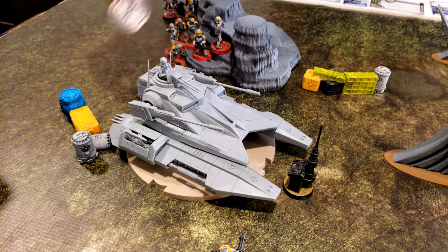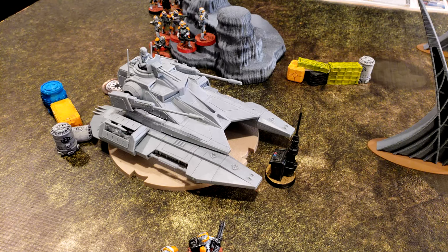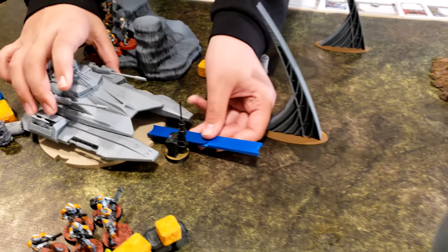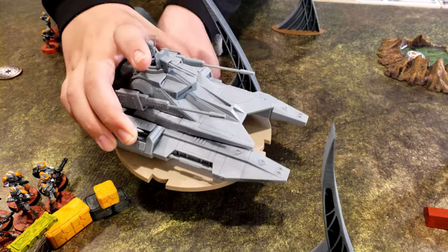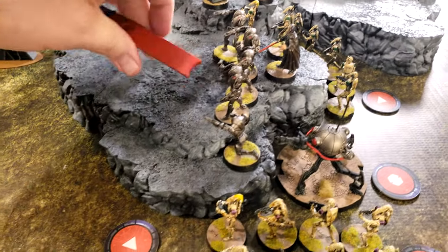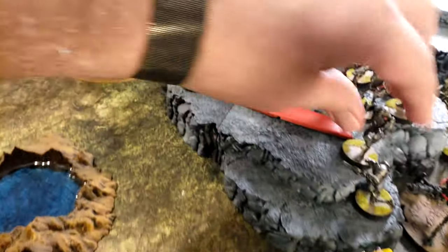We're going to activate the tank. It's going to take a dodge and then move up more to the center of the board. Next, we activate the B2s — they're going to move forward and then take a dodge.